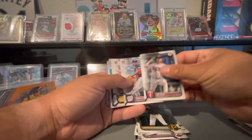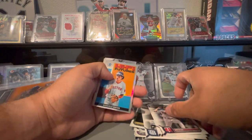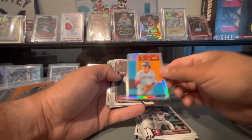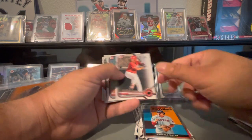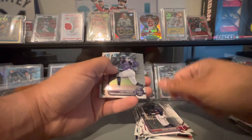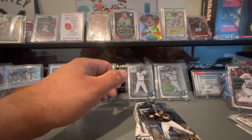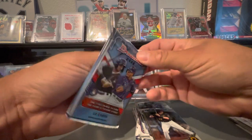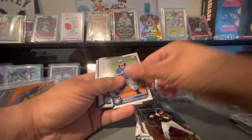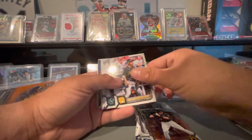Here's some more rookies. Josiah Gray. Rodolfo Castro. Connor Wong. Josh Lowe. Marcelo Mayer — I hear he's good. I really like these inserts, very cool looking cards. Adele Amador. Henry Davis. So, nothing crazy here. Not too bad. First bowmans are cool. Just hoping to have a big box, but it doesn't look like it's going to be that way.